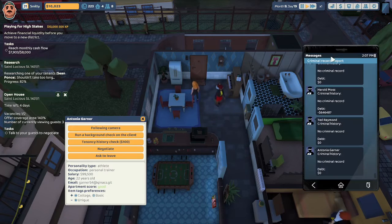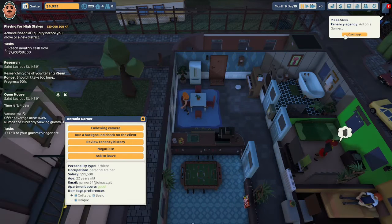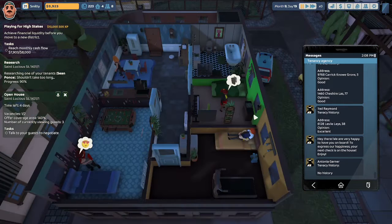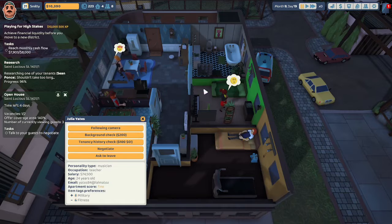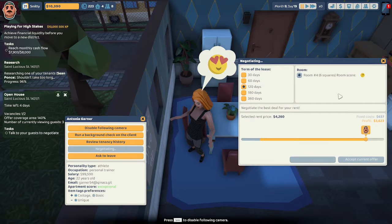Antonia Garner's tendency history check shows no tendency history. There's also Julia Yates — she likes the military, doesn't like fitness, and thinks this flat is fine. I might take a chance with Antonia Garner though — she thinks this place is exceptional. Let's negotiate with her for 120 days. She loves something in this room. We tried $4,260 — way too much. She countered at $1,480.